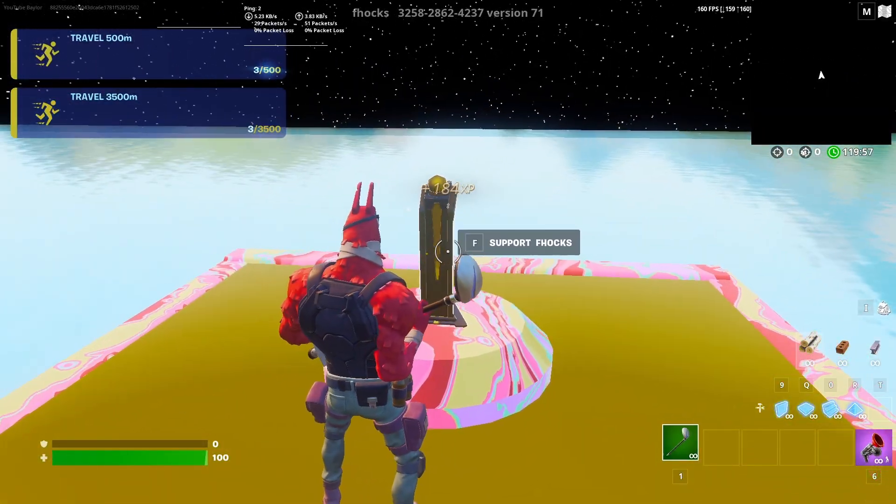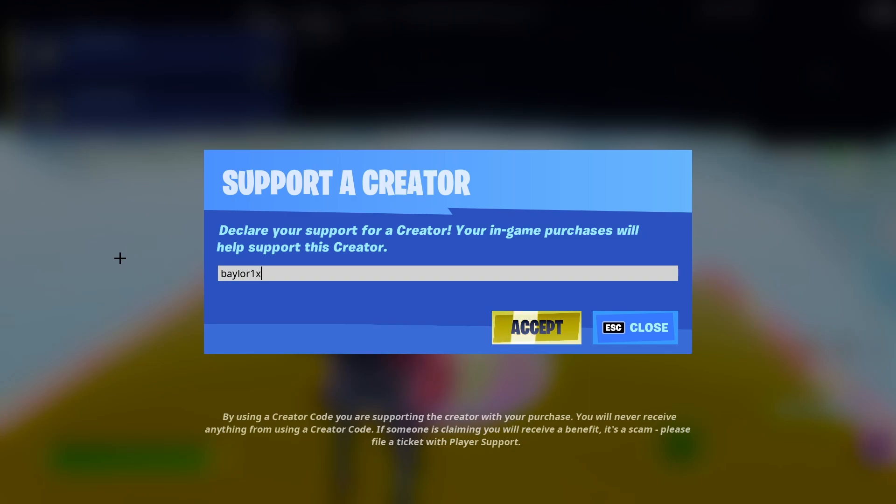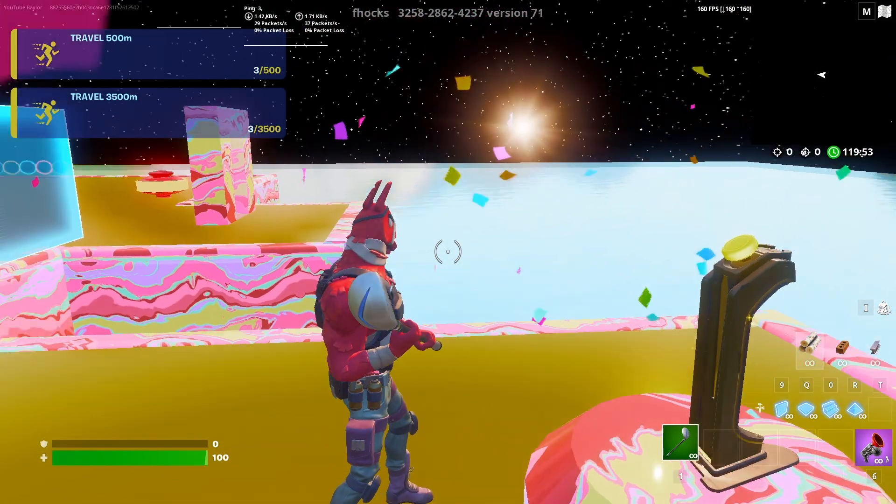Come up to the podium to activate the XP. Hit support and type in my code bailor1x. This will activate the XP — you'll see confetti, and that's how you know you can do the XP glitches.